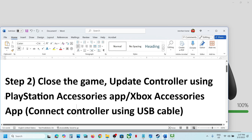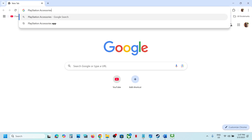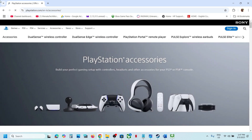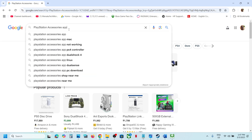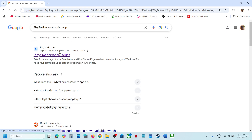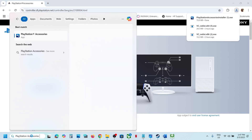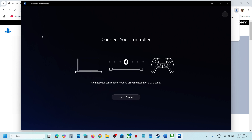If you have a PlayStation controller, use the PlayStation Accessories app. If you don't have it installed, go to the PlayStation website — just type in 'PlayStation Accessories app' — download it, run the exe file, and install it.